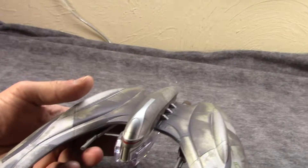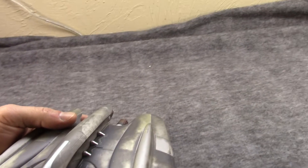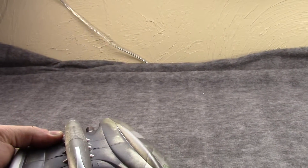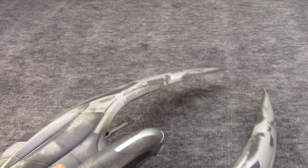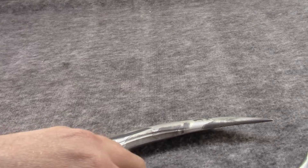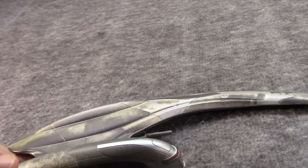It looks quite different from the original, which was kind of a small flying saucer-ish thing. This is also one of the biggest Eaglemoss models that I know of. It's pretty flat, though. It has a very kind of crab design to it. Crab people.